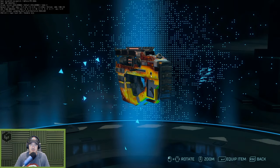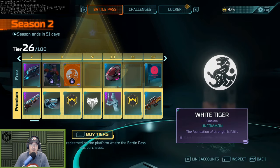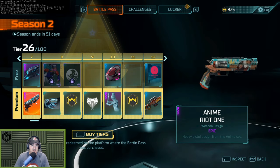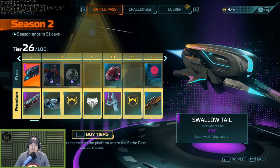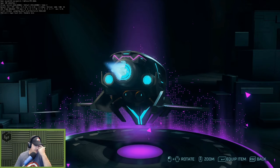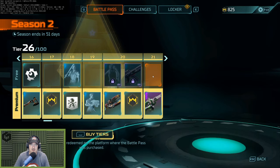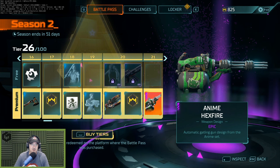You can right-click on the mouse to bring up and check out everything available in the battle pass — really cool. I don't want to spend a ton of time here but for Season 2 let's take a look. They've got some celebrations, champions, Bit Crowns, some cool loading screens, and a ton of anime skins this season — a lot of anime skins. The Swallowtail launch pod looks really cool; even though in this game people don't get to see you in your launch pod very often, it's still really cool.